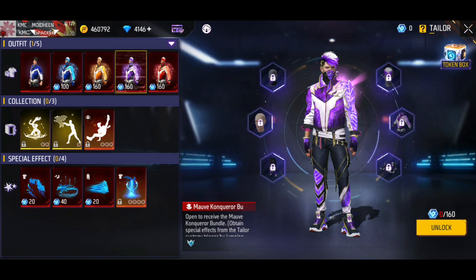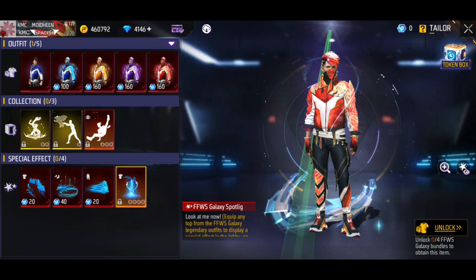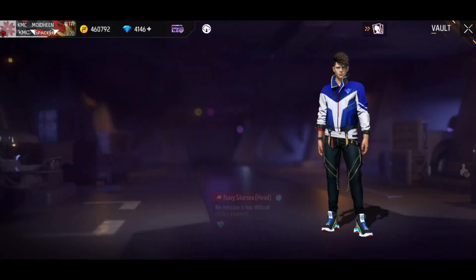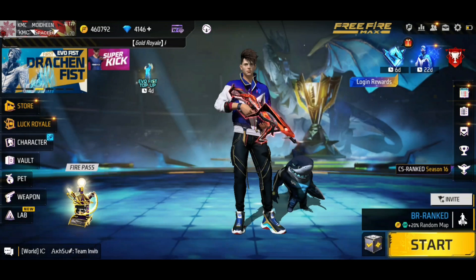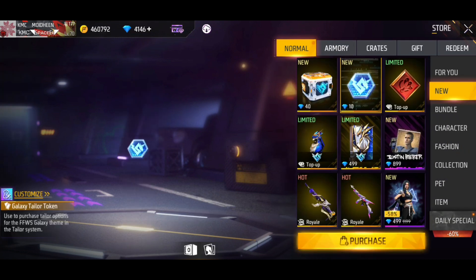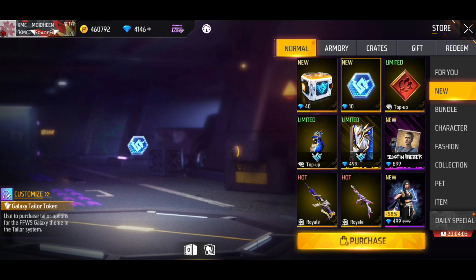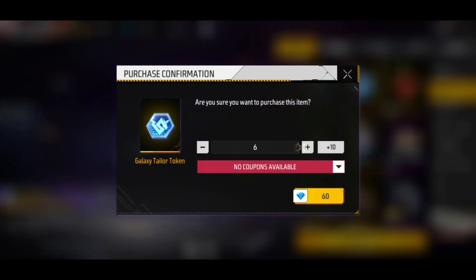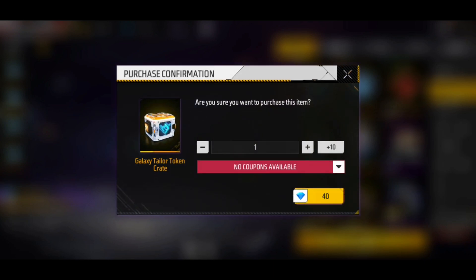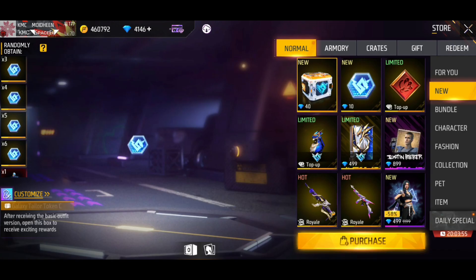We unlock 4 candles and will play 2 or 3 candles. This is available for all of us — it is dedicated to tokens. The name is used in this chain: go to the store and buy 1 token. Now we have crates here so we can unlock the token.